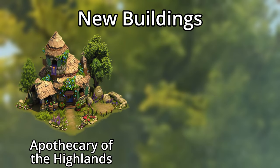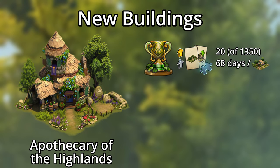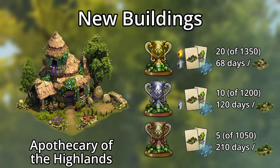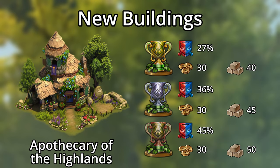Last but not least is the Apothecary of the Highlands. This is a standard Gold League building that produces fragments for the Celtic Tavern, except it's not limited to just the Gold League. You can get it as low as bronze, where it provides five fragments of the Tavern selection kit. Silver League brings that up to ten, and Gold League gives twenty fragments. They also all provide a good amount of army boosts, forge points, and goods.